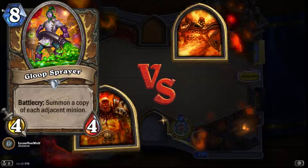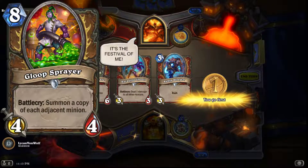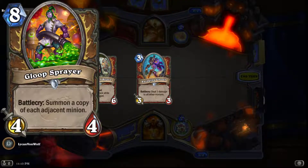Gloop Sprayer: battle cry summon a copy of each adjacent minion. I think this card is good but the problem is it's eight mana, so you're not gonna be able to use it — it's gonna be very hard to actually make use of this card, and that's the reason I have it ranked low.